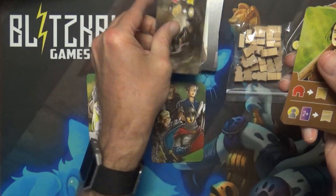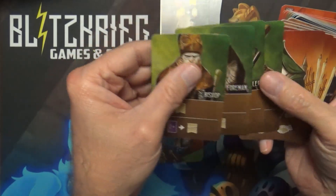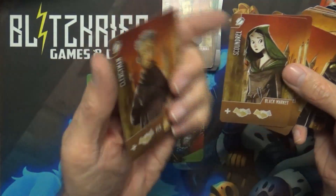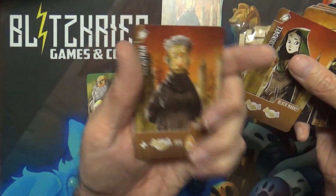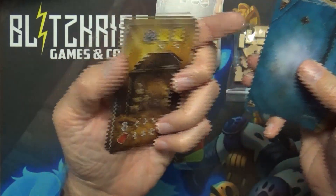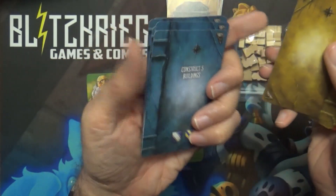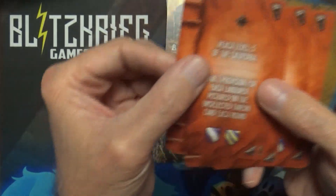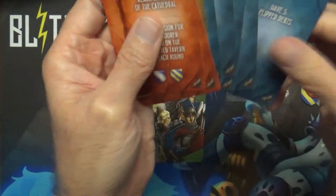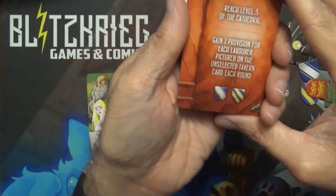Then we've got some more double-sided cards — bishop, foreman, traveler, woodcutter. These look like Architects by the background art, but they're double-sided so it probably has something to do with the overlord. These look like more overlord cards — I do like the artwork in these games. These punch-out rune-like pieces — I think in the Rune Saga they had cardboard runes, and I'm assuming that's what these are. They're goals you can try to achieve.